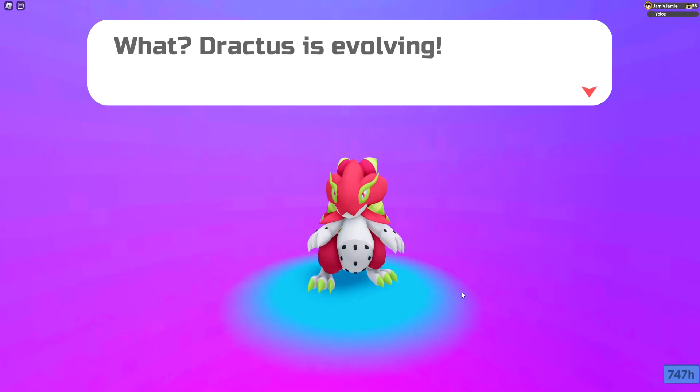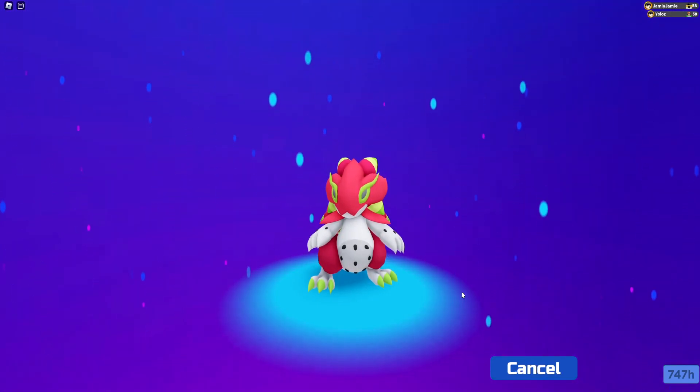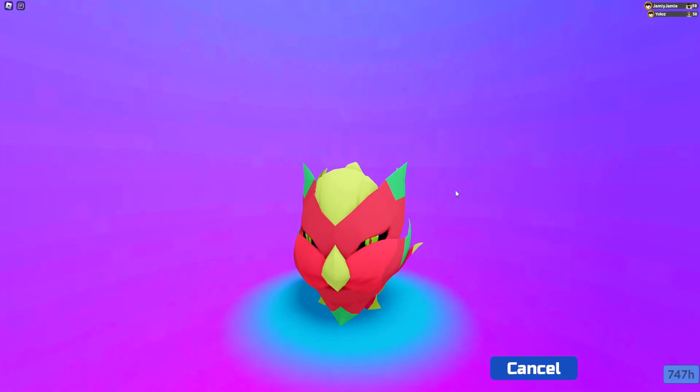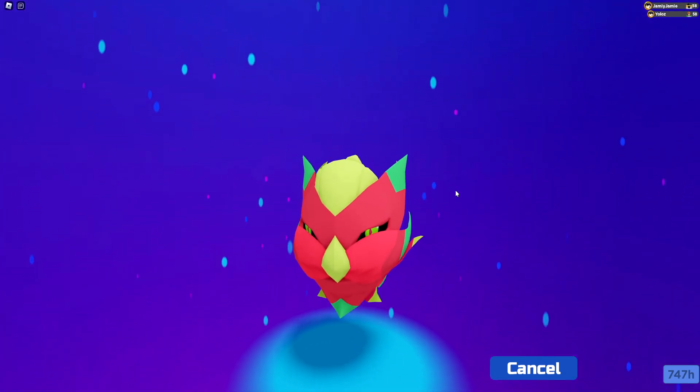To evolve Dractus into the middle evolution, all you have to do is level up to level 30 and it'll evolve. We're not done yet though — you can actually evolve it once more at level 50 into Seadrake, its final evolution.